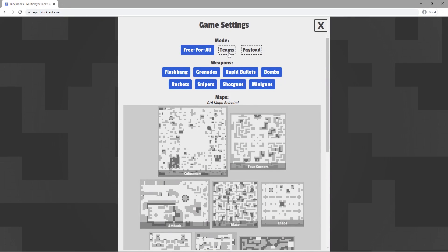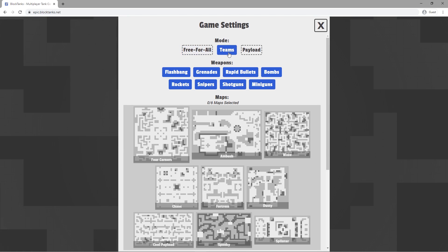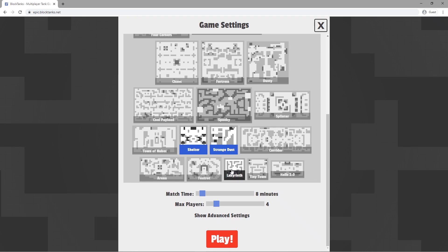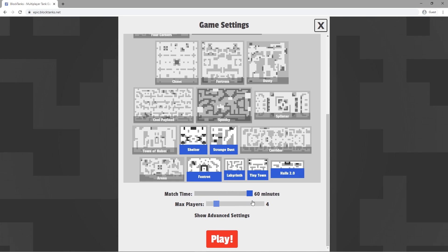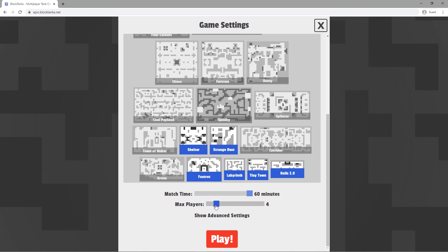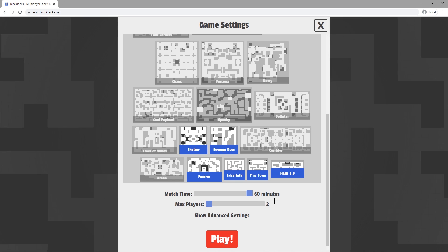Now you can press Host Game. For mode, we're going to do Teams because that's the OG Block Tanks veteran mode. We're going to pick some of the smaller maps to cycle through because this is a 1v1. Match time is going to be 60 minutes because we're hardcore Block Tanks players.